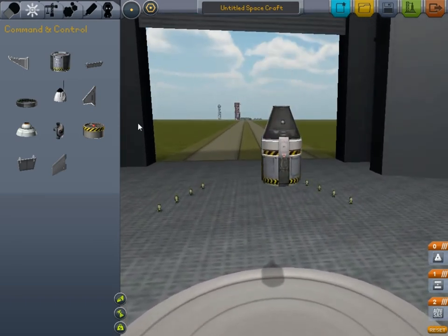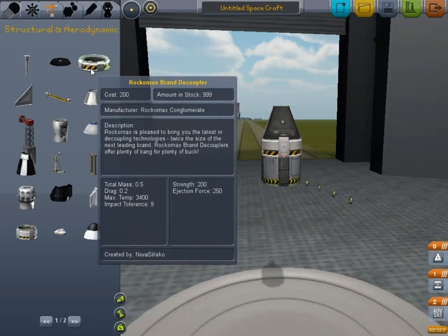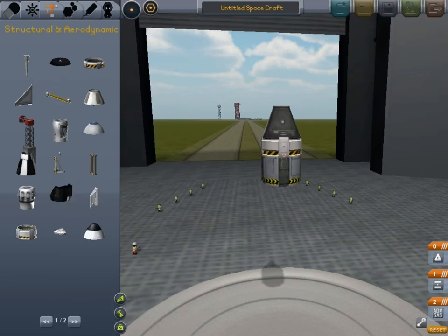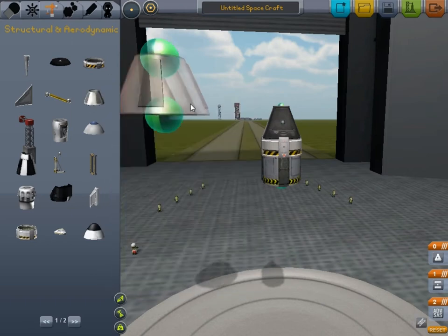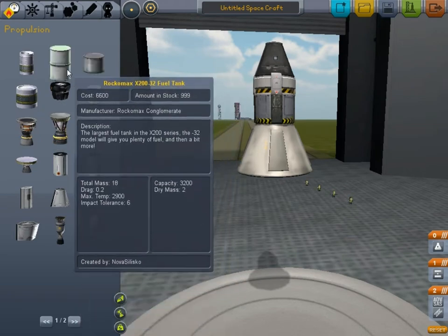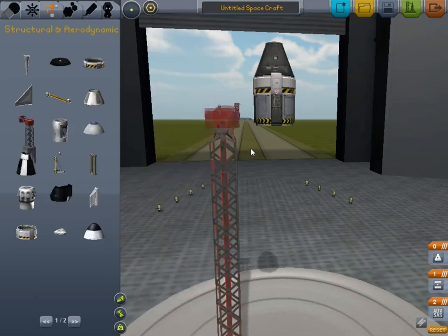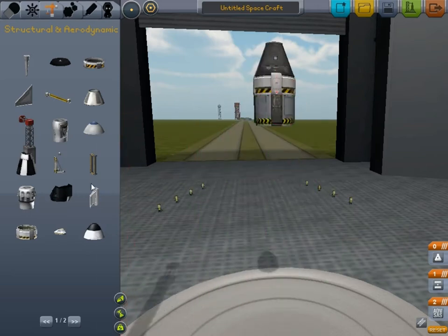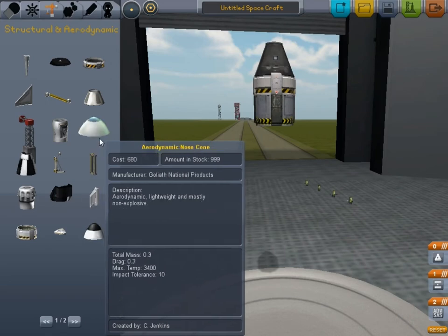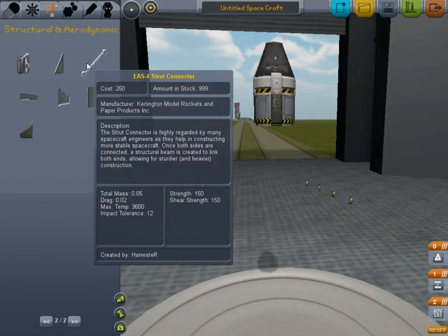I'm going to slowly build up this ship right here. These are just random parts you would add onto ships for different uses. This is a large decoupler — I'll get into that in a later video when we actually start building stuff. This is essentially if you wanted to put small-size parts onto the larger stage. This is something you want to use just for takeoff — it holds it in place so you're not flipping everywhere.